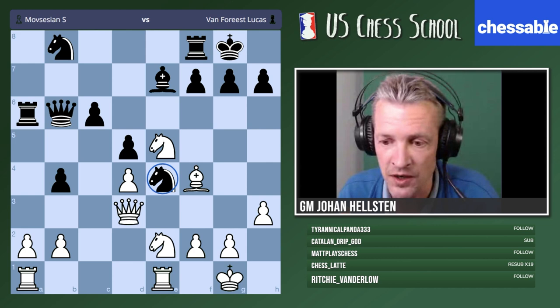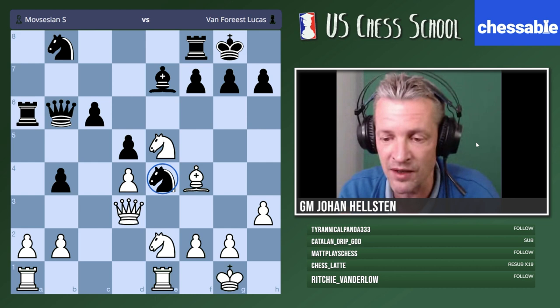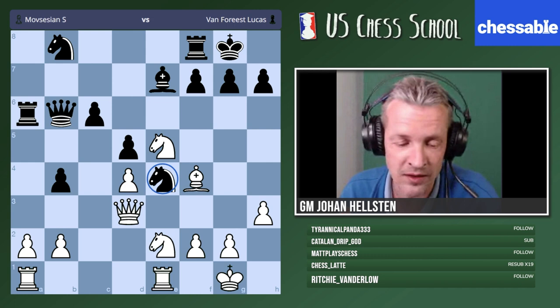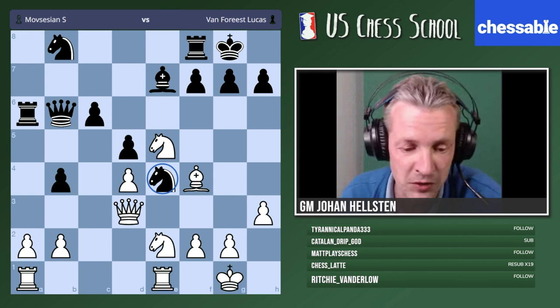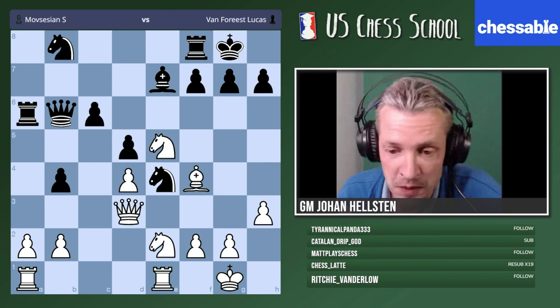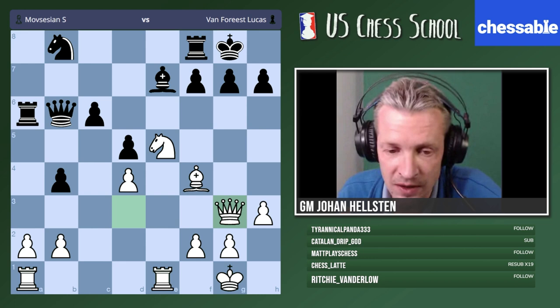Basically we're speaking about a plain exchange here — white would like to swap off the knights. It doesn't matter really on which square this happens, but of course it's fortunate to swap them on g3 because our queen is now directed at the black king. But basically we're happy to swap the knights on any possible square — we just want to get rid of these two pieces, as it's favoring us.